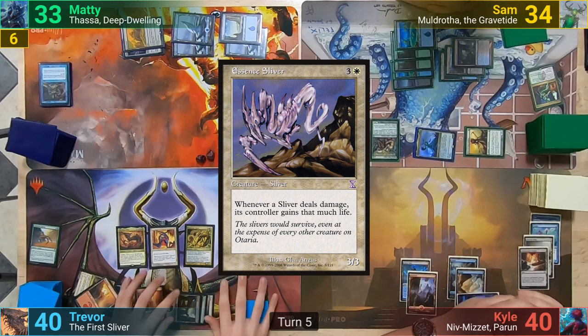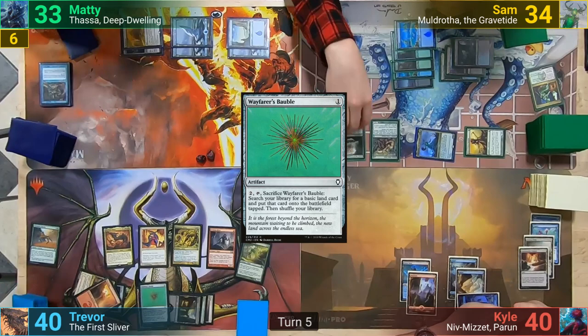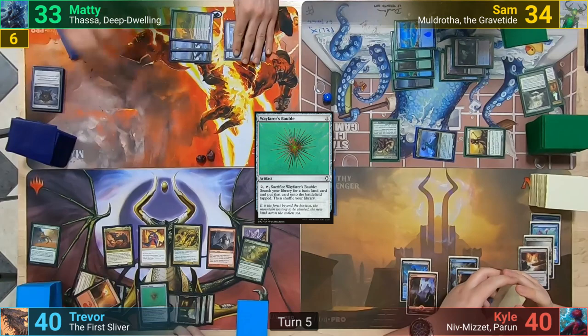Four mana then gets Trevor an Essence Sliver, and he cascades again. This time he hits a Mana Weft Sliver, getting to cascade once more. We go super deep this time, cascading until he hits a Wayfarer's Bauble and casts it. These two Slivers then also come in like the Harmonic Sliver, and blow up the Thought Vessel and Colony Heart Expedition.